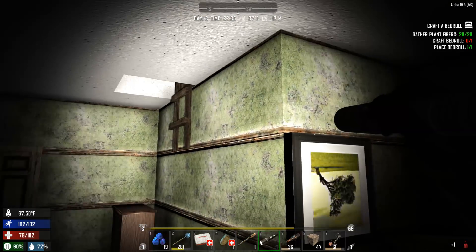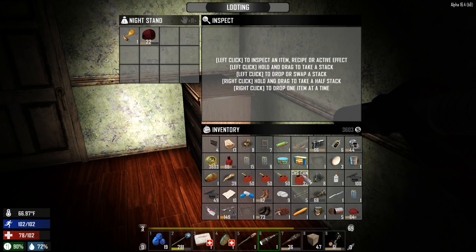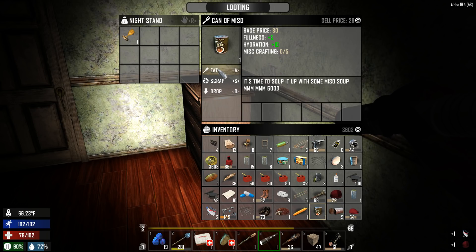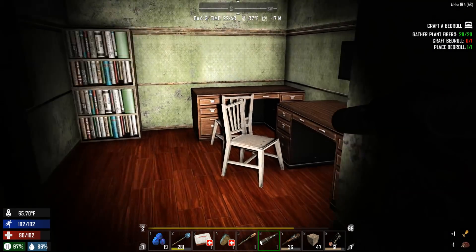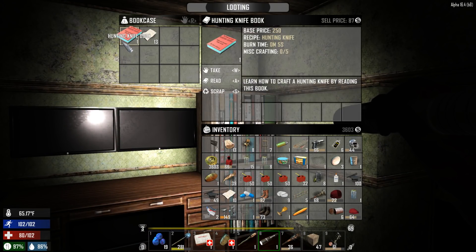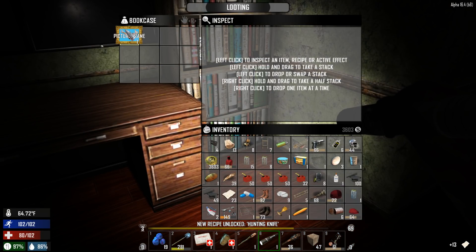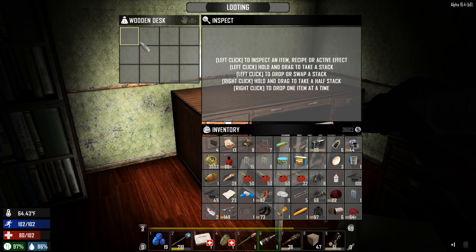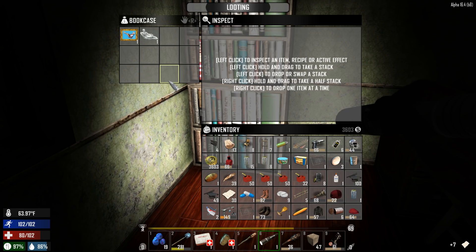This place has an attic — let's open this cupboard. Holy crap, my inventory is completely full again. Everything I pretty much need. Seeds can go away. What do we have in here — we'll take that, I think we can make it in the workbench. I should have bought some forged iron from the trader — now I'm regretting not buying it. That would have been extremely useful.